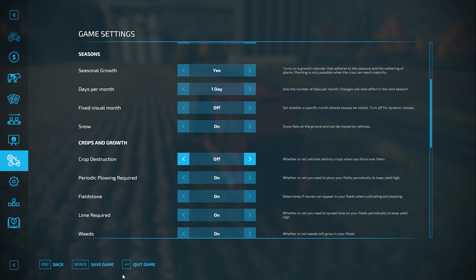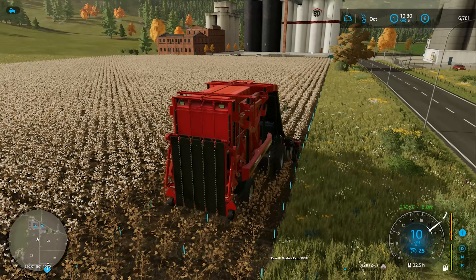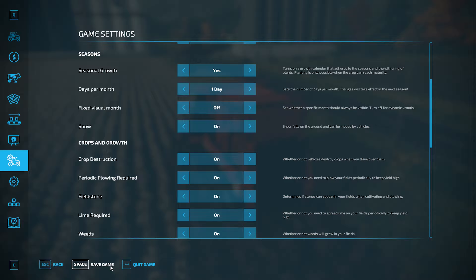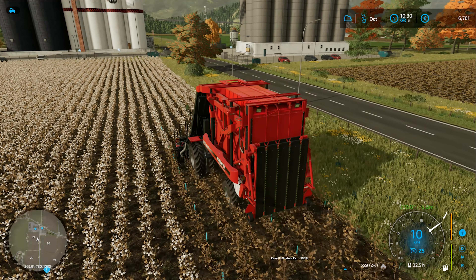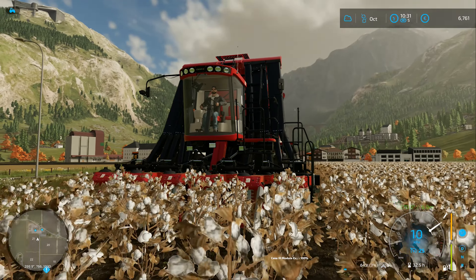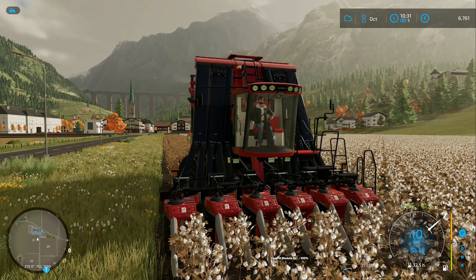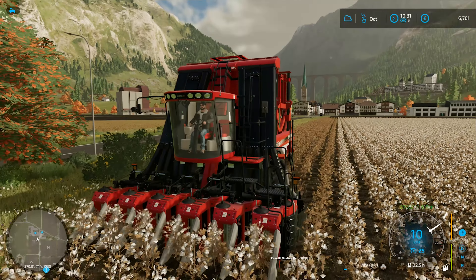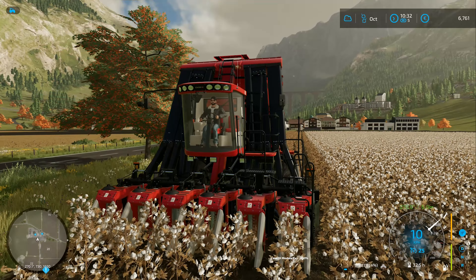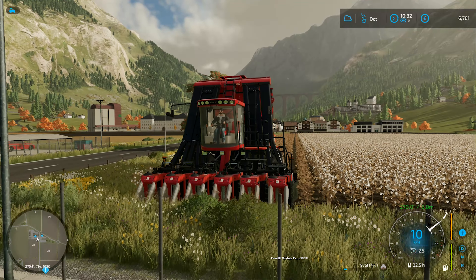Crop destruction — I want to turn you off. Actually, I'll leave it on. The header is just bigger. Let's turn it back on. It's picking up that side, but not touching that side. That was why I was confused — whether it would be crop destruction, i.e. losing crops, or just a hitbox bug on the header.